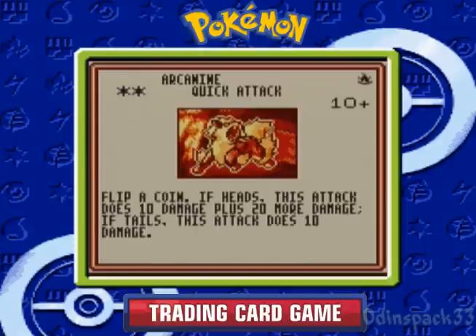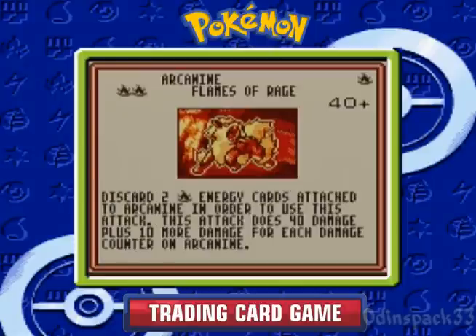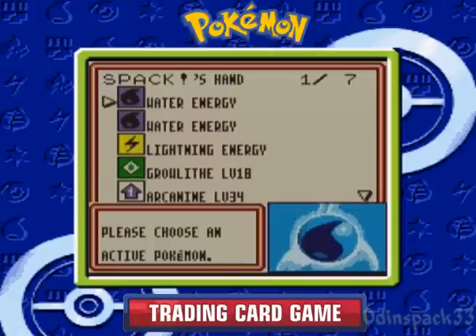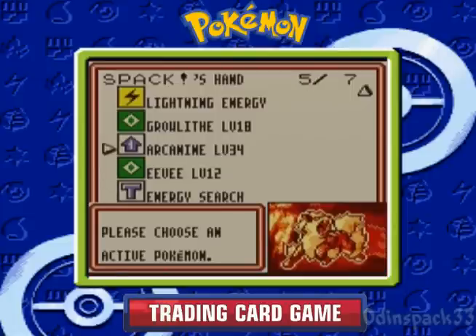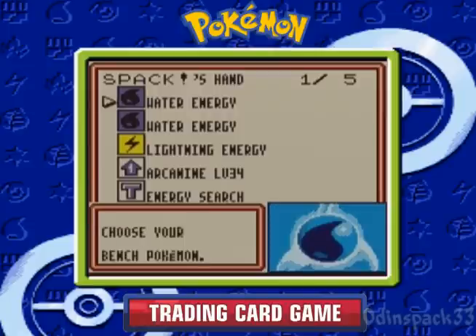I can't remember — did we win this? We got it in some way. Maybe we traded for it. Yeah, the Lapras we traded for this Arcanine. So we got the Game Boy Arcanine. I got Water and Lightning, of course. But I got Energy Search, so that's not bad. Let's build up Arcanine, I guess. That's not really building up Eevee, but let's do that.